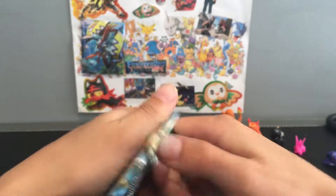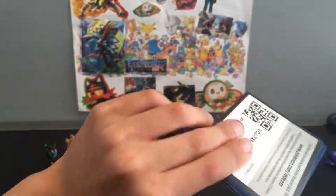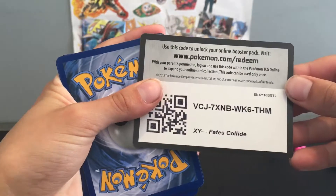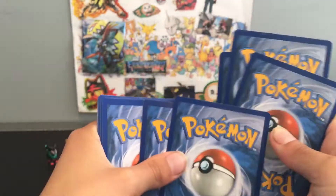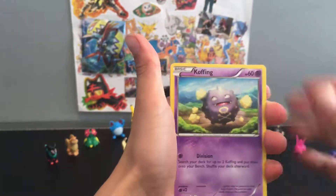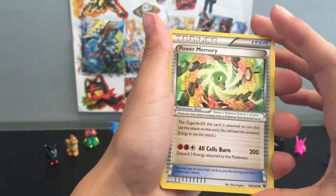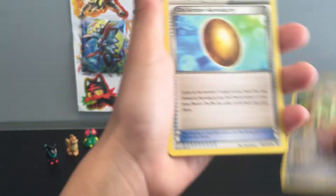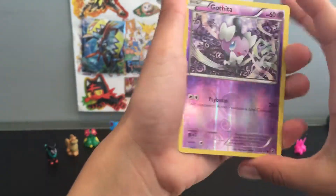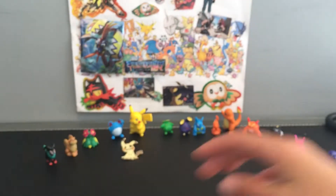Here is the code card. Let's see what we get - Cottonee, Cofagrigus, Diglett, Power Memory trainer, that's pretty cool. Old Amber, Ultra Ball, reverse holo Gothita, and a Bronzor rare. So we definitely didn't get anything too good in that pack.